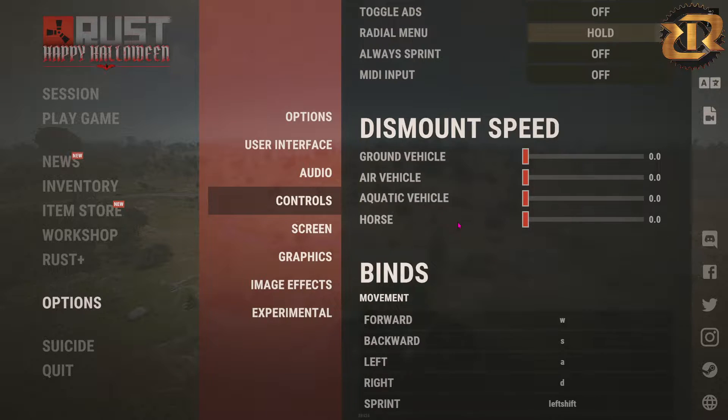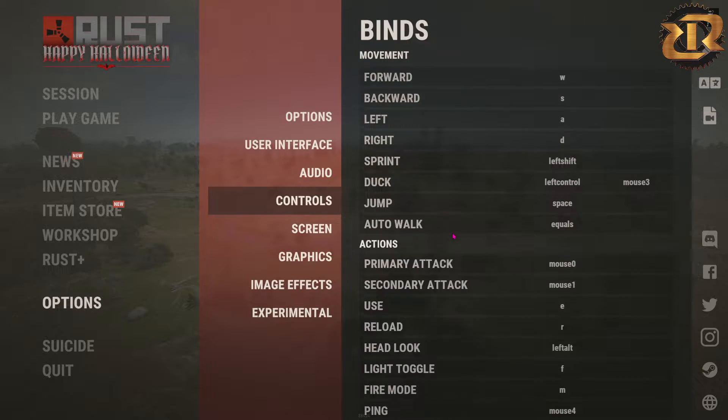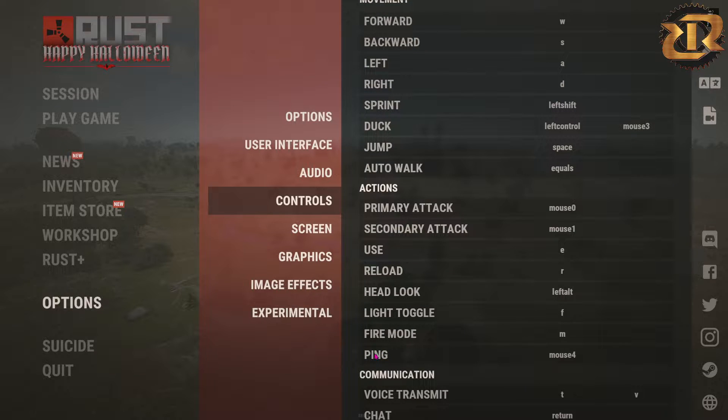Go into your menu, go to controls, scroll down and just there at the firing mode is ping. This is unbound — it's got no key bound to it. So just bind whatever key bind is natural to you.